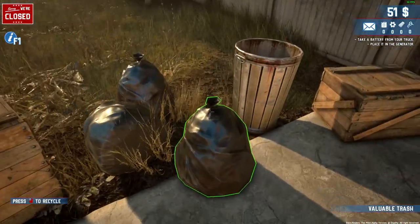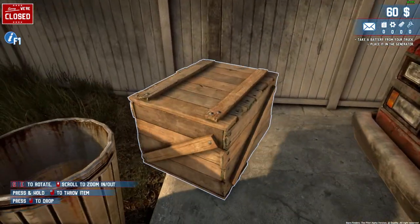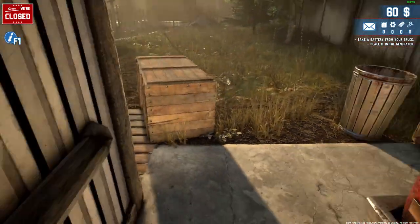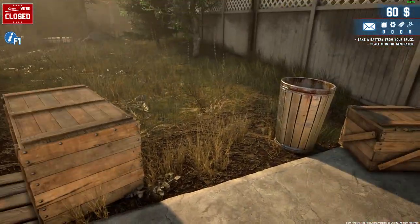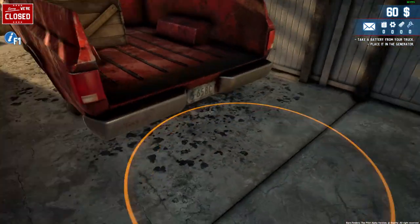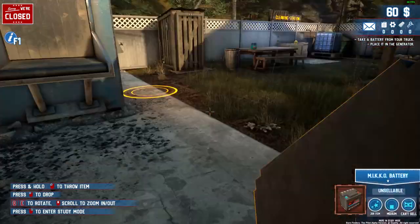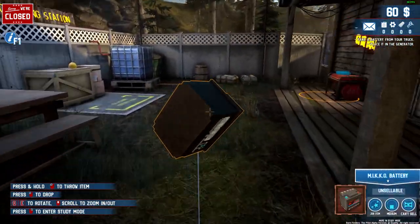You can do rubbish — you can smash these up and you get stuff, like bits of wood and rope from items, which you need to actually repair some items. So if you come to the truck, left mouse, and we need the battery. If we take this over here to the generator — all you need to do is just walk up to it and replace the generator.